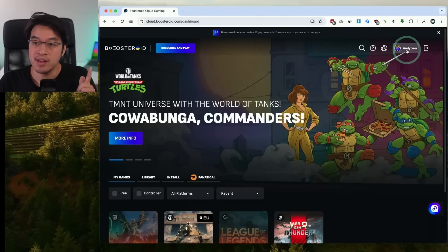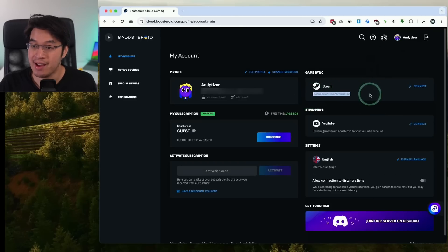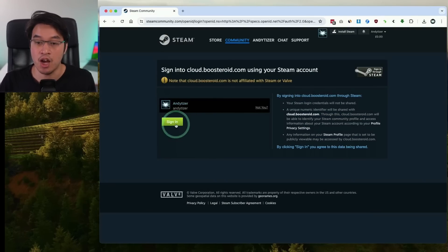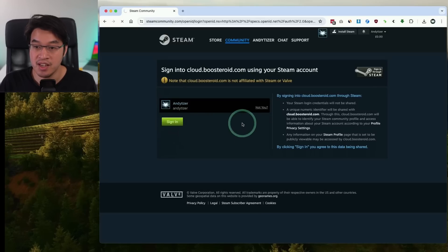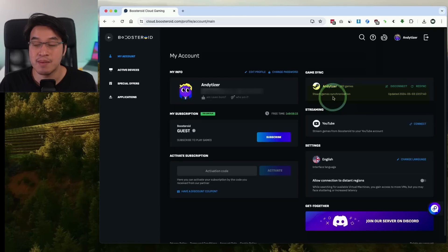You should also go into your account details and synchronize your Steam account. Under Steam, press the Connect button and sign into your Steam account to link the two. Press the sign-in button and all of your games will be synchronized to your Boosteroid account, meaning many of those games can now be played through Boosteroid via cloud streaming.